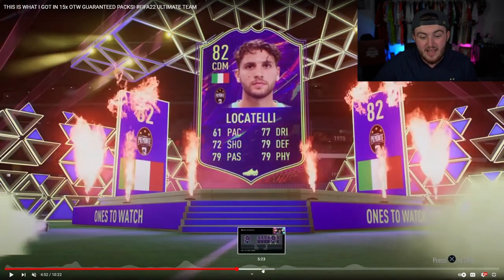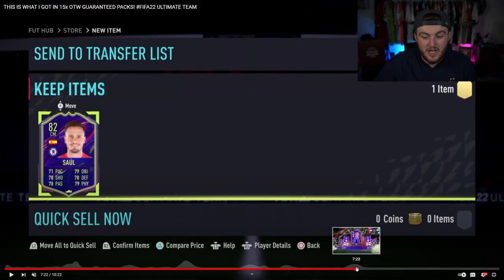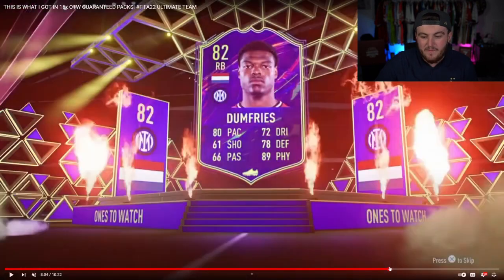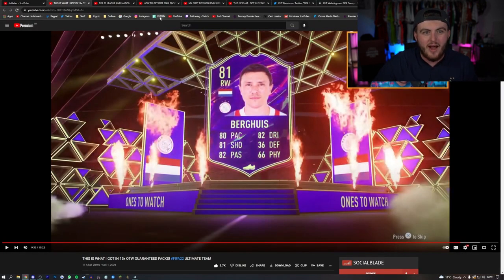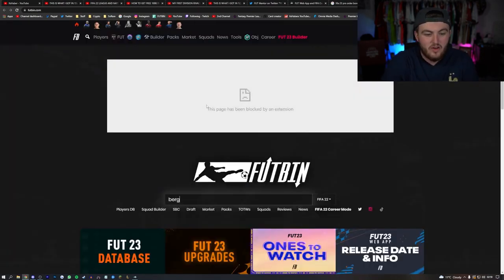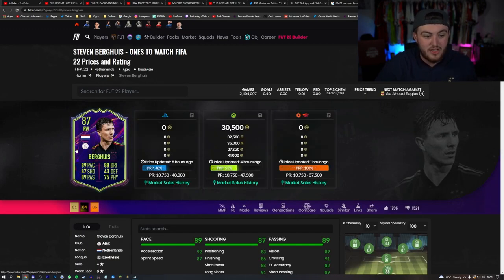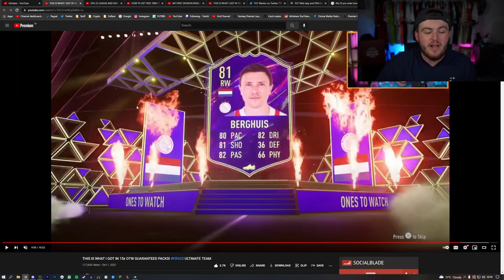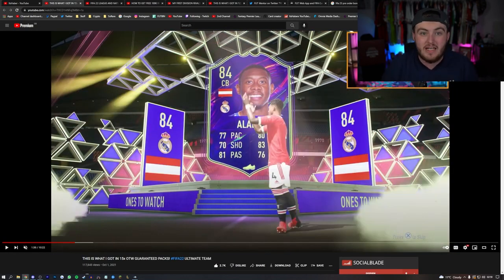I wouldn't expect the best though - there were two Locatellis and three packs in this video. Saul from Chelsea, Jack Grealish from Man City, Dumfries - they didn't look great last year. But that's a good foundation to get started on FIFA 23 Ultimate Team. Hopefully this will refresh your memory or help you get started on what to look out for in FIFA 23. Thank you all for watching - if you enjoyed, please leave a like down below, subscribe, and I'll see you later.